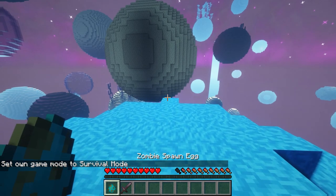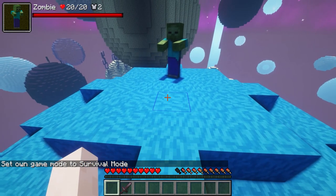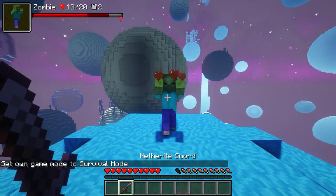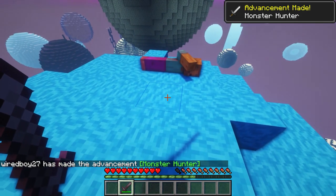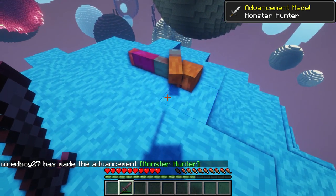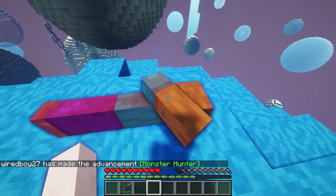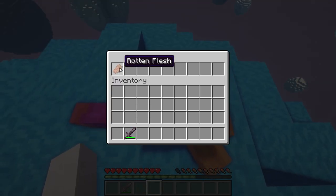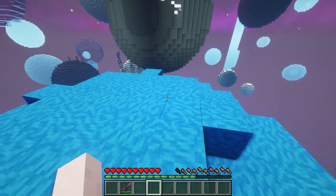The next mod is called RPGz. You'll notice that a zombie is just lying there — that's because you can actually loot the zombie by Shift Right Clicking. You can see you get what's in the inventory, and then the zombie will disappear.